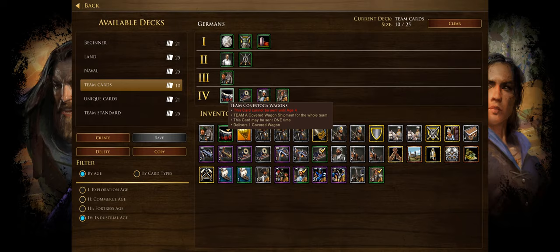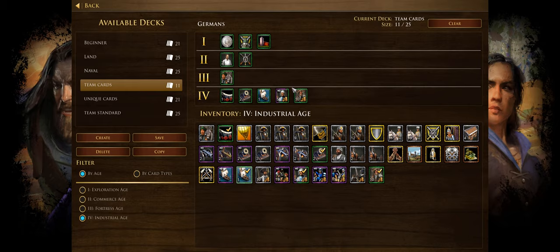Team Covered Wagon Shipment for the whole team is in the industrial age — by then everyone can already afford to build their own town centers, so I never take this. Team Two Mortars and Team One Monitor are powerful in the right situation, especially if the enemy is on the back foot and you want everyone sieging their buildings. However, at that point in the game you should already be winning, so it's situational depending on your deck priorities.